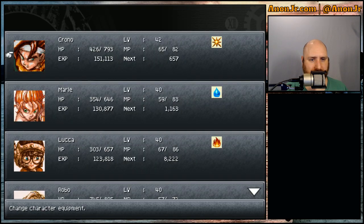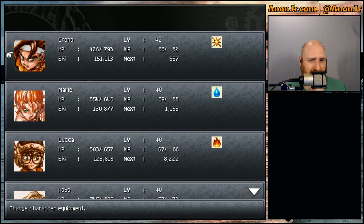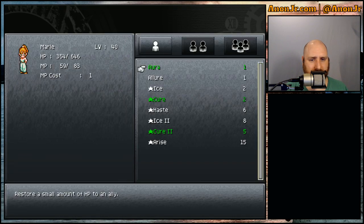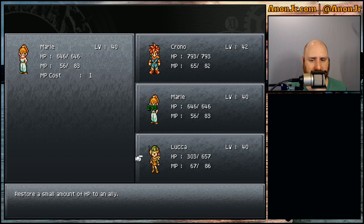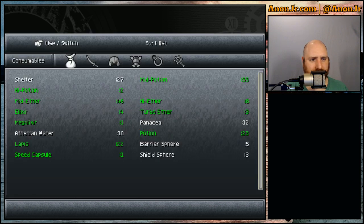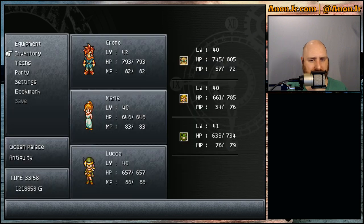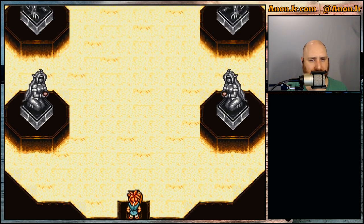That would be a great way to grind some XP, because I'm almost at level 43 for Chrono. Everybody else is edging around 40, 41. I was going to go Aura and get everybody back up to full health. I was also going to go into the inventory and get a mid-ether. It's a little bit of a waste but let me get everybody topped off. I'm going to be mad — there's about to be a shelter over there, isn't there? Or a save point that I could have used a shelter at.